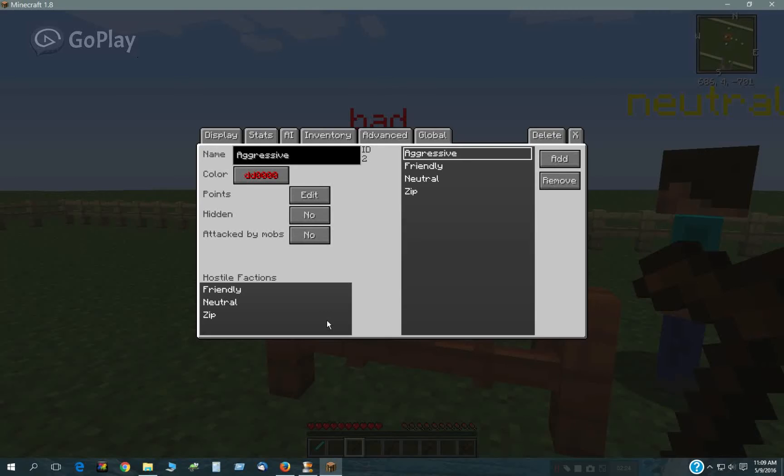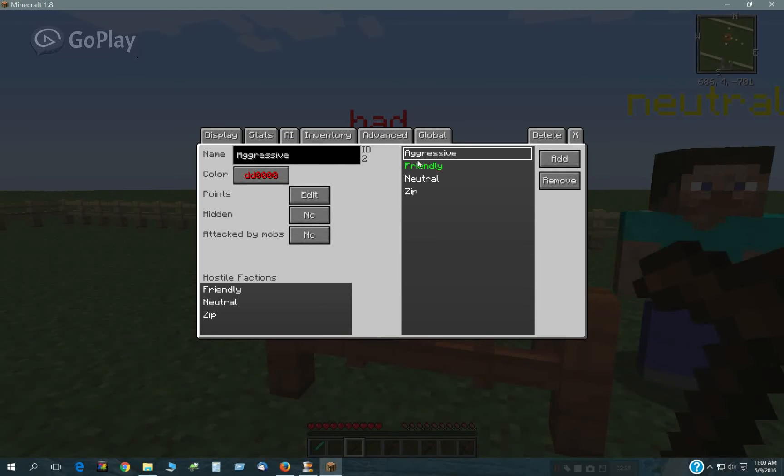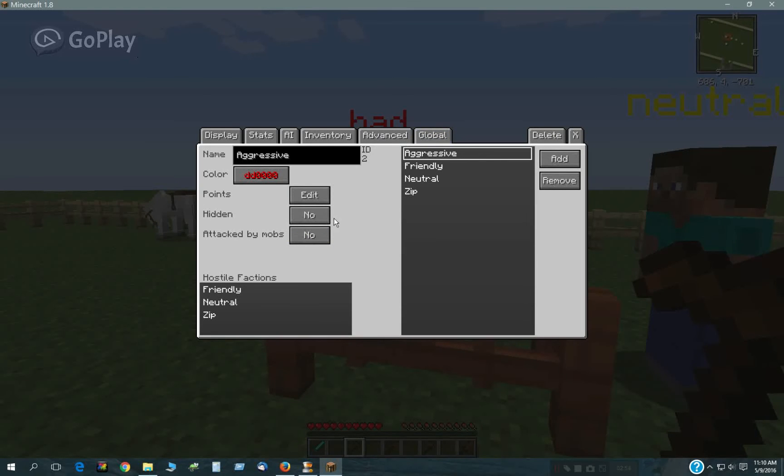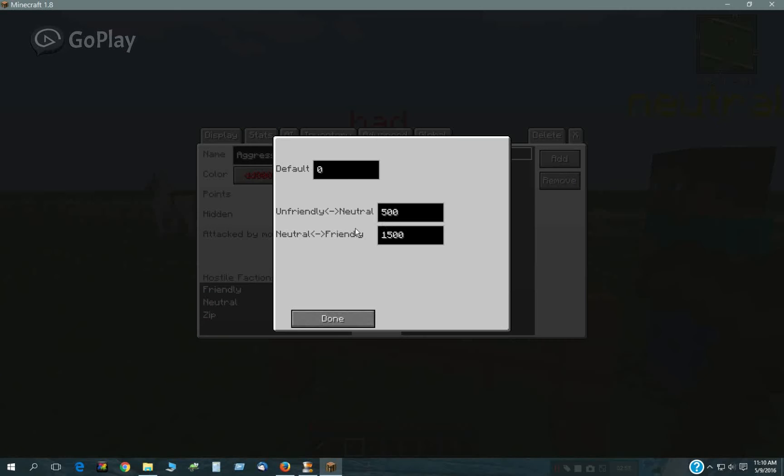When somebody is unfriendly, you cannot talk to them but you can attack them. When they're neutral, you can talk to them or attack them. And when they're friendly, you can't attack them but you can talk to them. Points represent your relationship to the faction — you can't really join a faction, you have to get points with them. You could change these numbers however you want, but it's a good starting point to just leave them where they are.